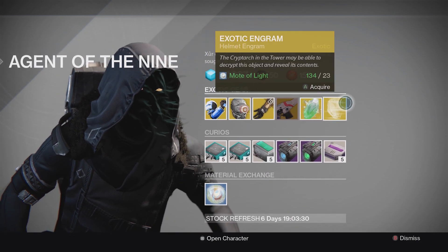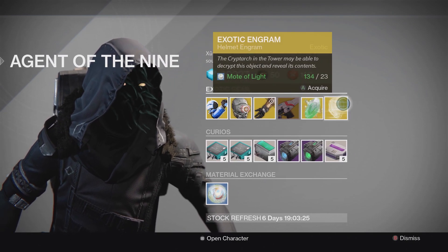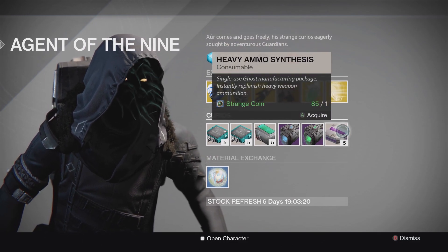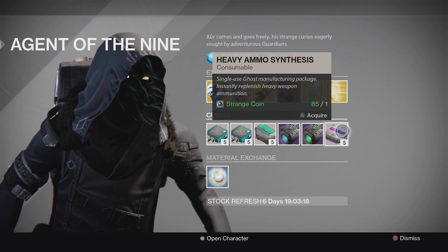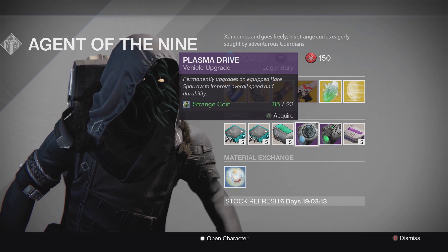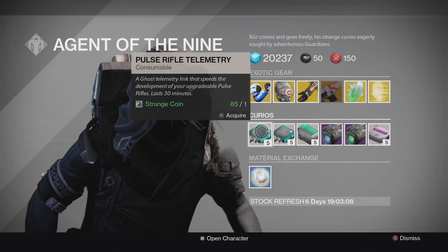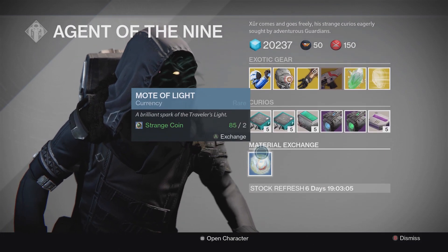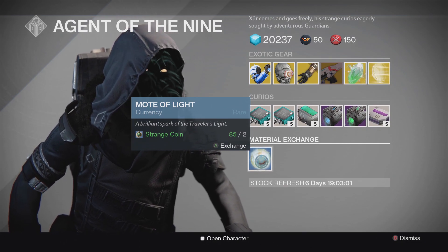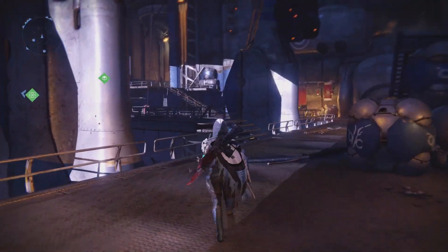He also has his exotic engram — specifically a helmet exotic engram this week — as well as an exotic shard. Then we have heavy ammo synthesis at five for one Strange Coin, the Emerald Coil and Plasma Drive for your Sparrows, Splicer Telemetry, Scout Rifle Telemetry, and Pulse Rifle Telemetry to level up those weapons faster, and of course two Strange Coins for one Mote of Light.